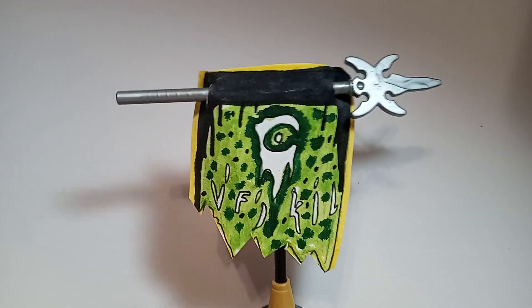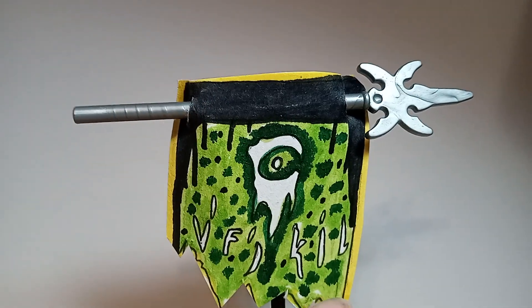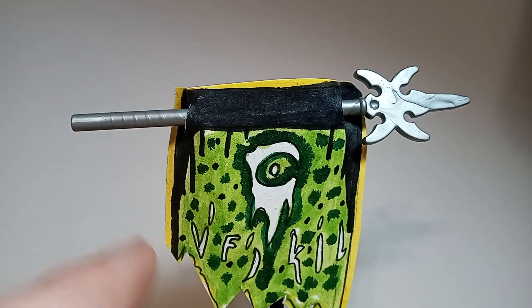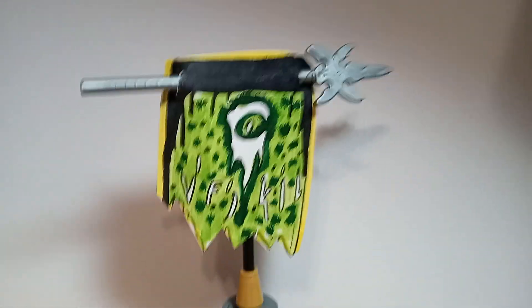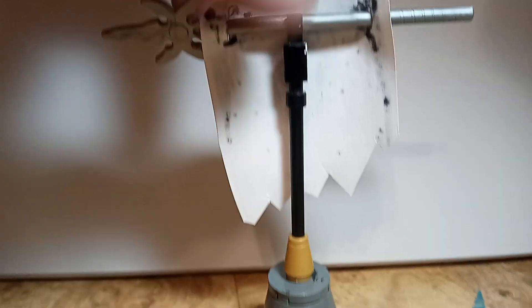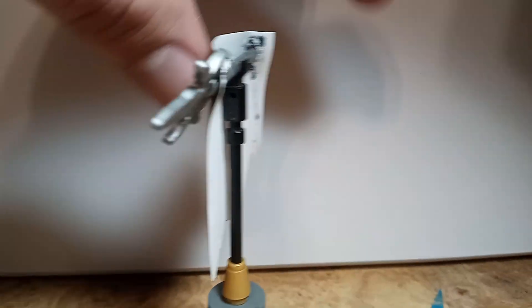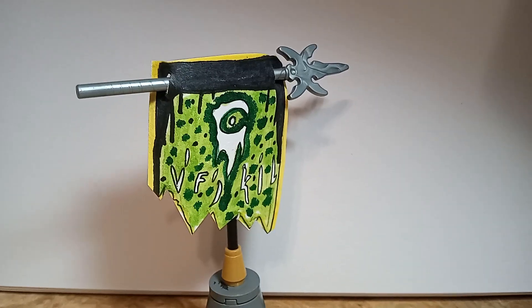It kind of looks like it says 'via kill' or 'vile kill' — who knows — but I think it just looks fancy. I just wanted it to look like something the Venomari would carry around and I think I succeeded. As you guys can see it's just a simple old little pole holding it up with the battle pike attached.